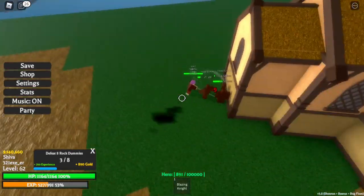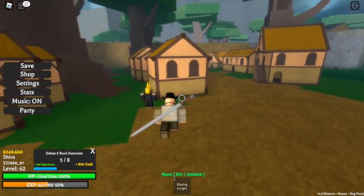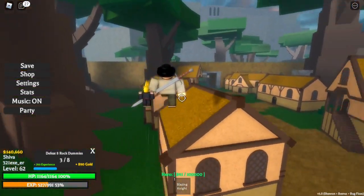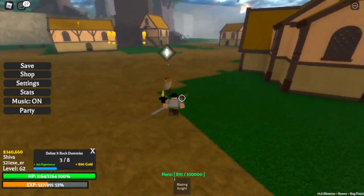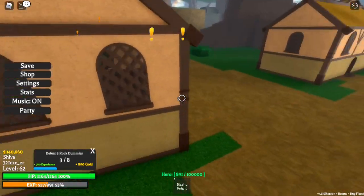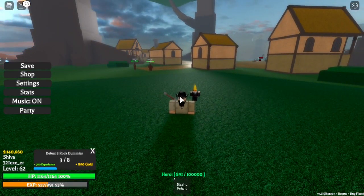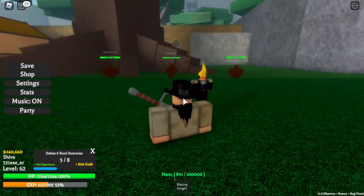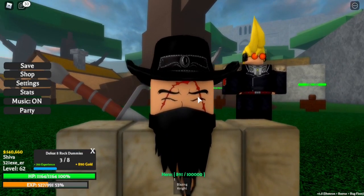You don't need to hold anything to make Flash Step last longer, you only need to click V and you'll be in this black shadow form. That is that for this video - Flash Step. Now you know what Flash Step looks like and what it does.